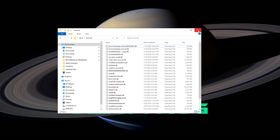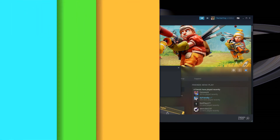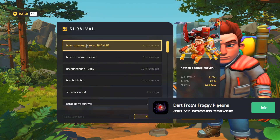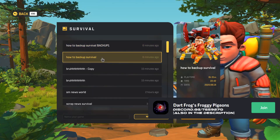Now that you have the backup, close this folder and launch Scrap Mechanic. Now that we're in the game, press Play, select your game mode, and as you can see, we have the backup file right at the top. You basically now have a copy of this world.